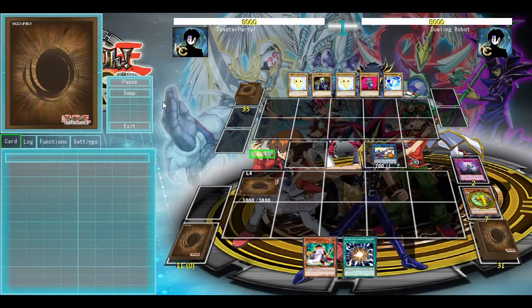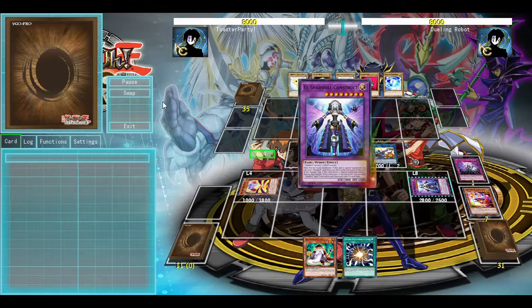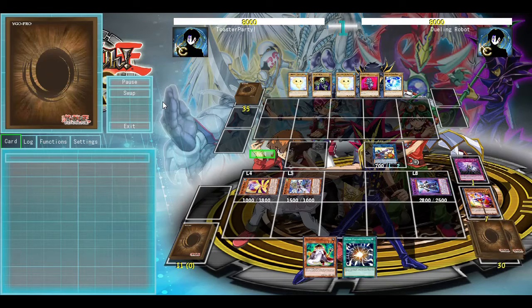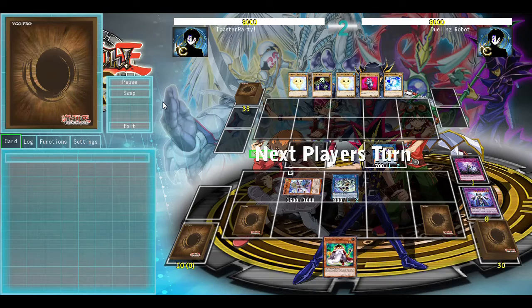Construct then triggers its effect, but that's not actually supposed to trigger. You can still chain block it so that I get to banish the Construct, resummon the Construct, triggering the Claw Sheep's effect, sending Shadal, setting Schism and Super Poly.